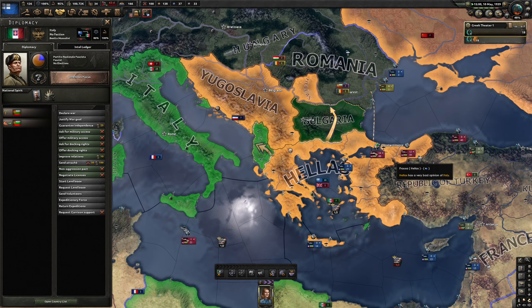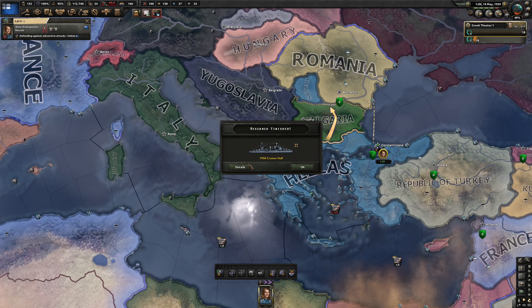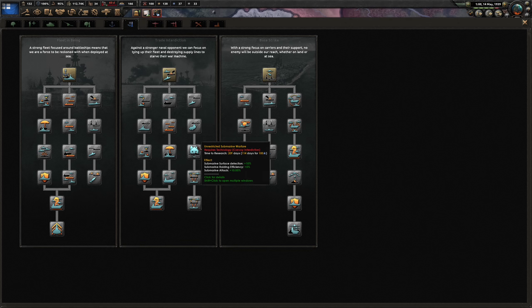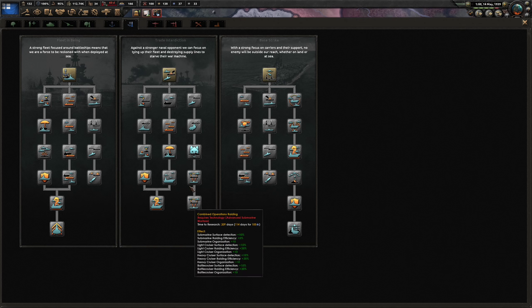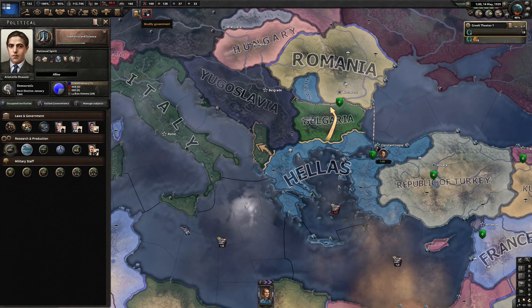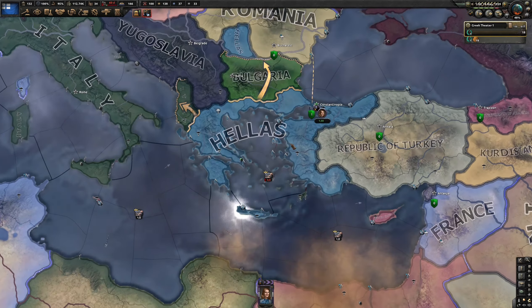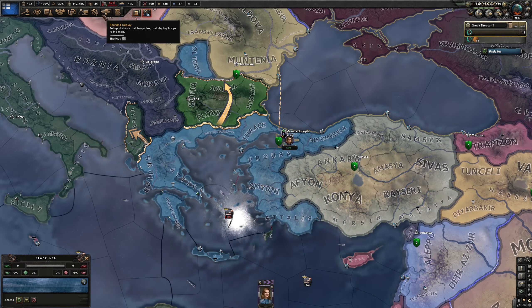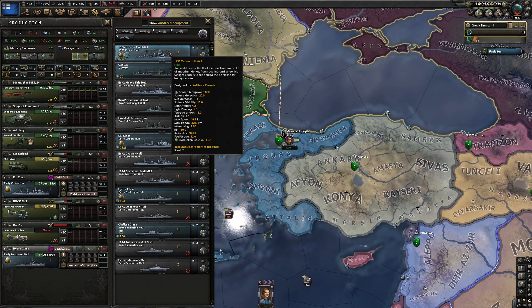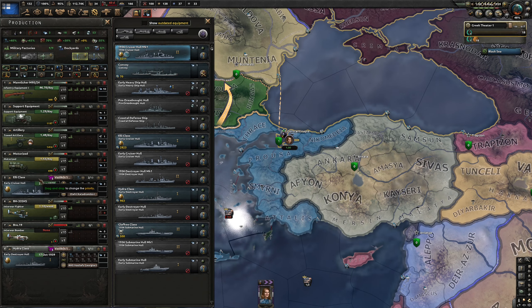Maybe I should send a spy into Italy. Let's look at the intel on trade interdiction — wolf pack, submarine surface detection. A strong fleet focused around battleships we won't be able to support, so maybe we'll go with trade interdiction. Let's modify government — we have one modification there. Let's double-check where we are. This is the new cruiser — we'll finish this one. I want to switch to submarines.